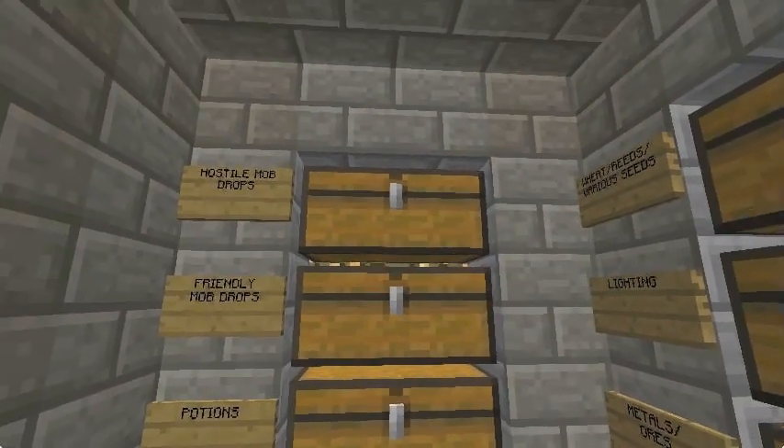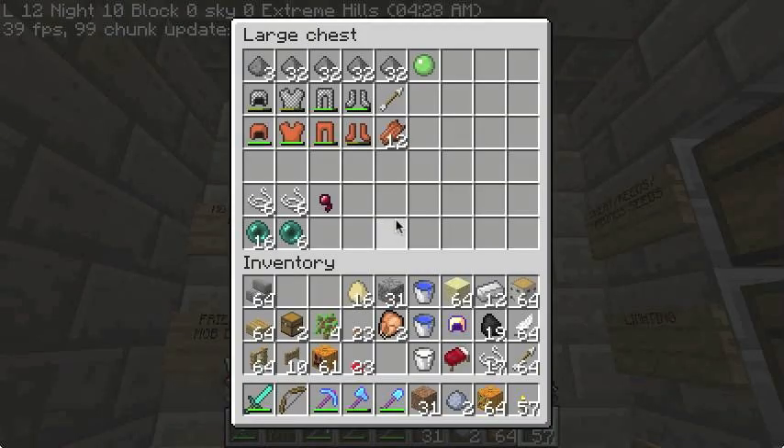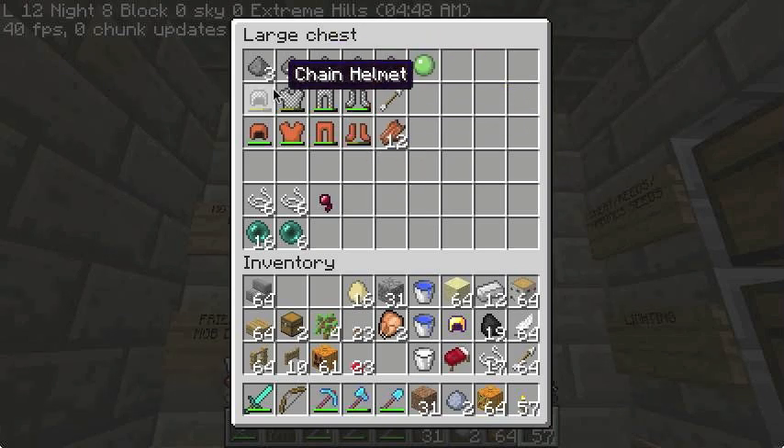Here are the hostile mob drops. If you don't know, we have a plugin that gives us damaged leather armor from zombies who have damage reduction, and damaged chain armor from skeletons who make the clinking sounds. We're collecting some gunpowder and so on.